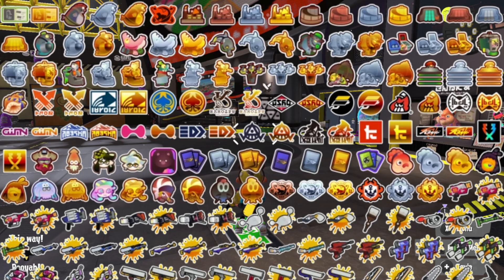The first two that you see here in the top left are Catalog badges — Catalog level 50 and Catalog level 100.